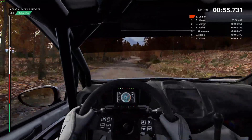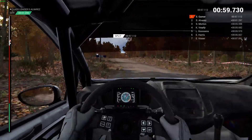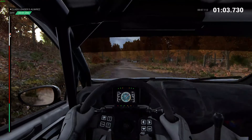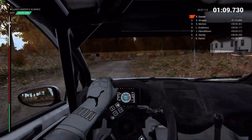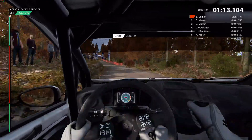Right six, and left five, 40 through dip. Right six over crest, 200, 200 over bumps, 80. Right four long, and right six, 250. Over finish, to stop. Slow to the marshal, please.